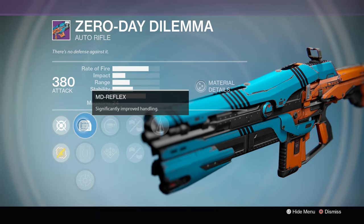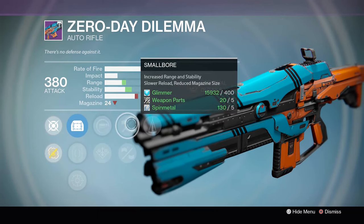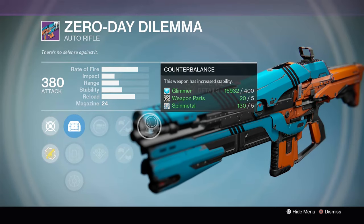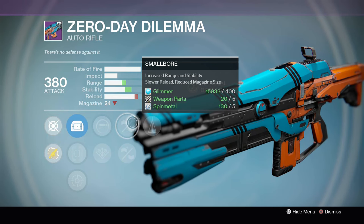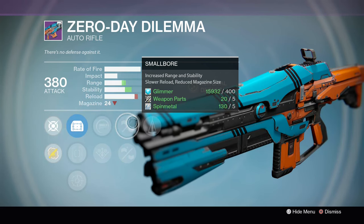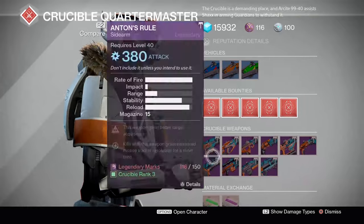The Zero Day Dilemma has Spray and Play, Danger Close, Small Bore, Appended Magazine, and Counterbalance. Small Bore is an underrated perk for the extra range and stability. The magazine drops from 24 down to 20, and combined with Counterbalance it makes for a fairly stable auto rifle.